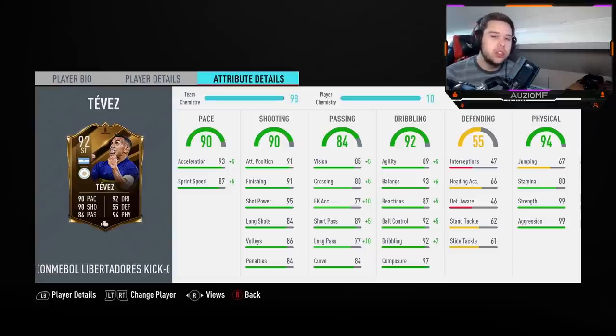You really can use this guy as a CAM if you want to. His passing stats are definitely not what you get from a striker — it's ridiculous. He's got 94 agility, 99 balance, 92 reactions, 97 ball control, 99 dribbling, and 97 composure. If this guy's not turning players inside out with those dribbling stats, I really don't know what to say.